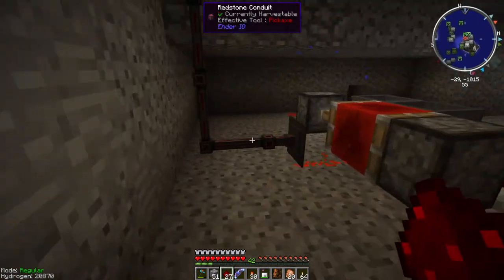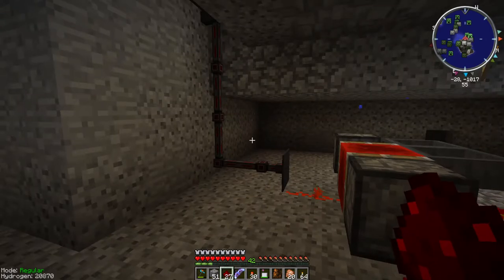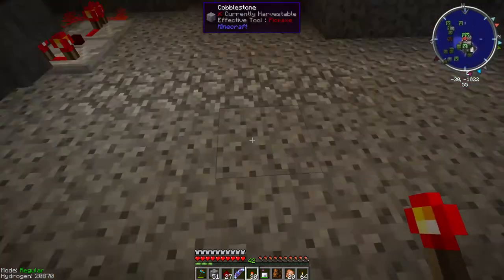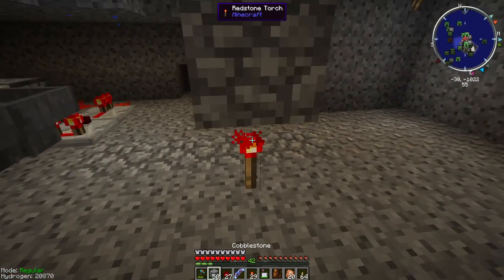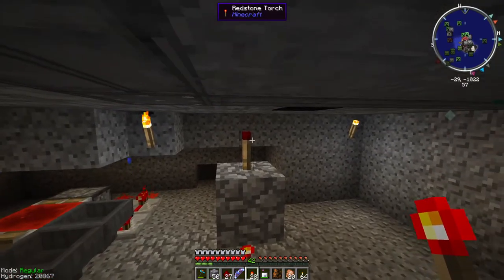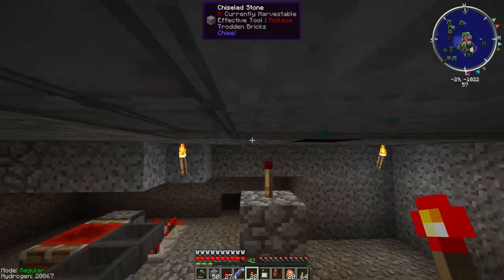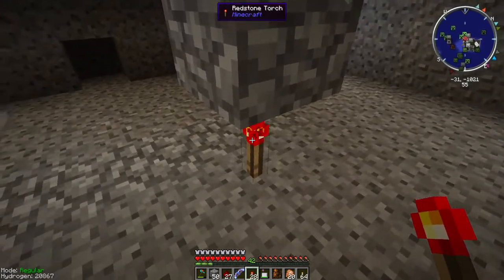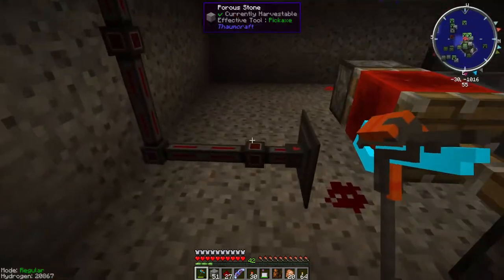It wouldn't have been hard to run the redstone signal straight up if I wanted to. What you have to do is place a torch, then a block on top of that torch, then another torch on top of that block — each torch inverts the signal — and repeat all the way to the top. That only works for sending the signal upward; there's another method for going downward that's a pain. So whenever I can, I cheat, because this is Cheater Minecraft.